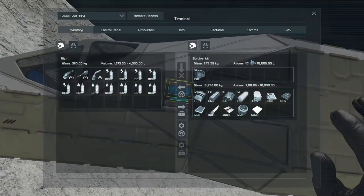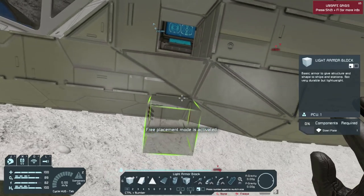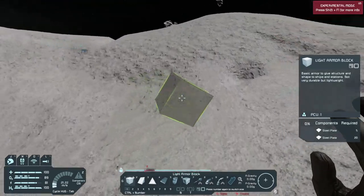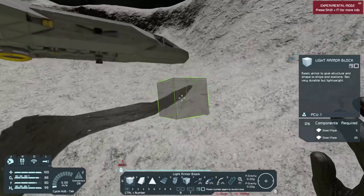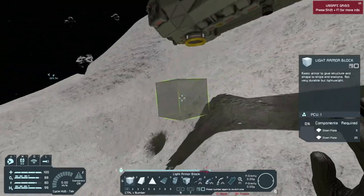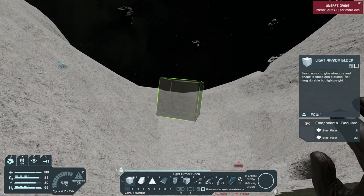Let's go ahead and grab some steel plates. First thing we're going to need is a platform — let's just grab all of them. I need to figure out where I'm going to set it up. I think probably the best thing to do is kind of set it right underneath the ship right here and just work our way out that way.